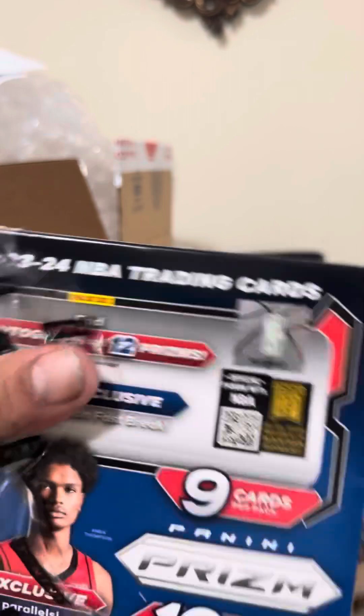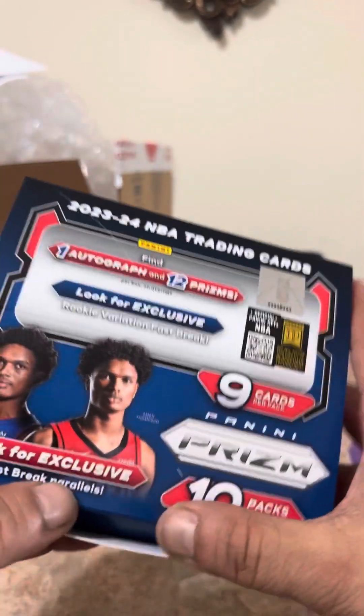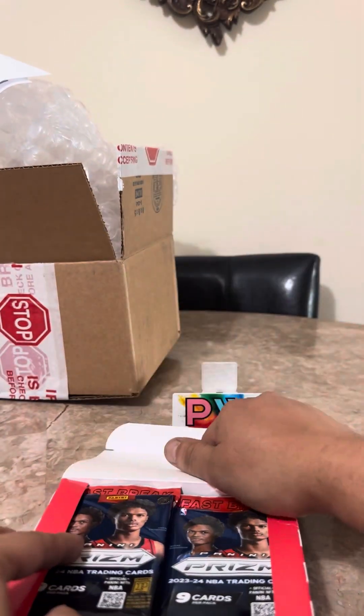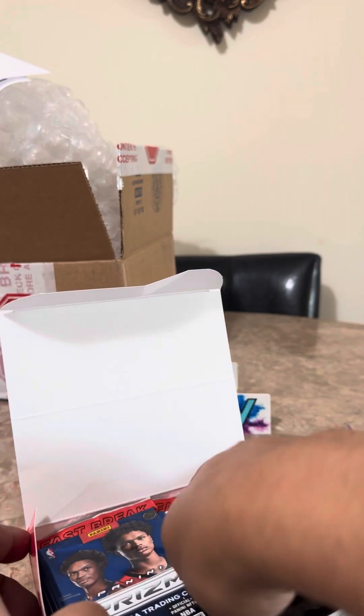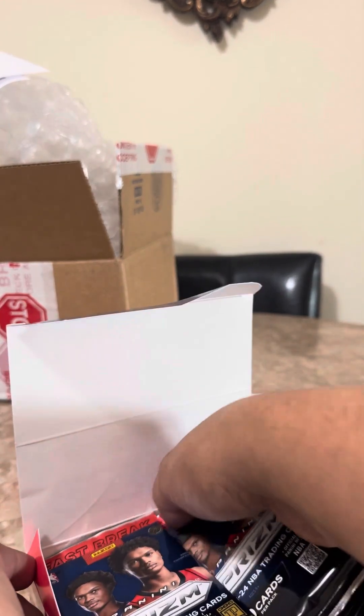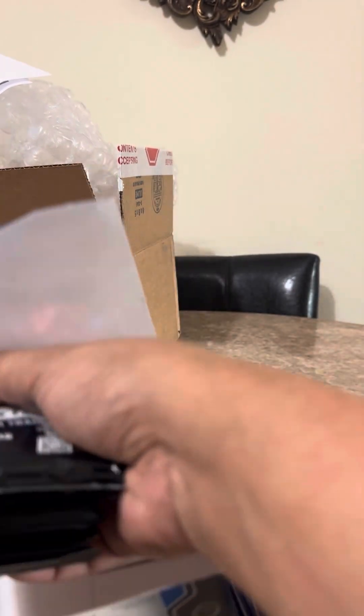His box was pretty decent — I've seen worse. He had a Keante George Fast Break auto, a Kobe Bufkin red prism numbered to 99, and a Tyrese Halliburton numbered to 50.